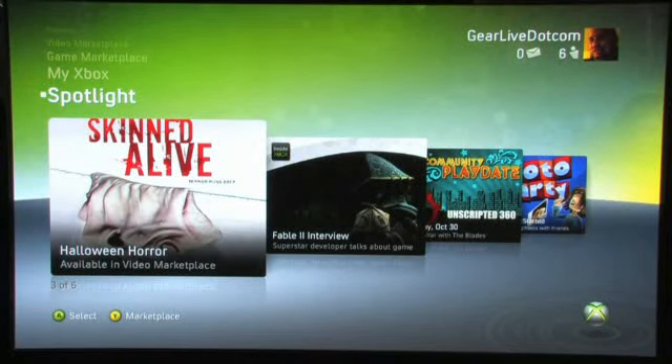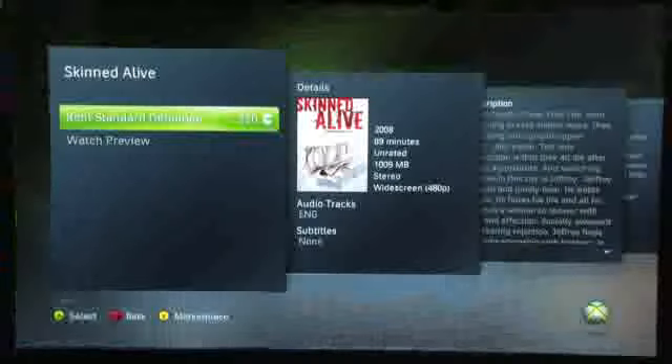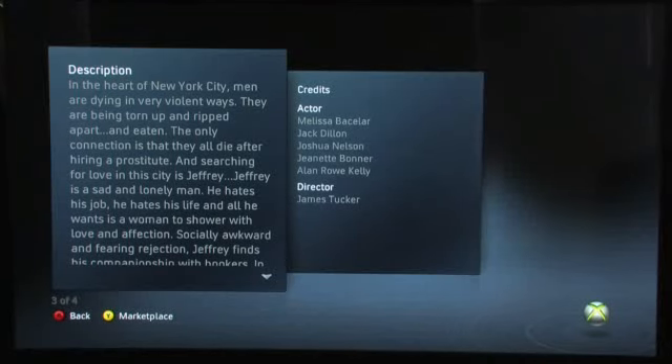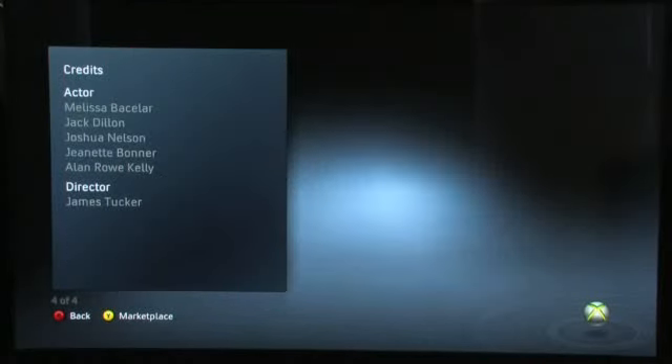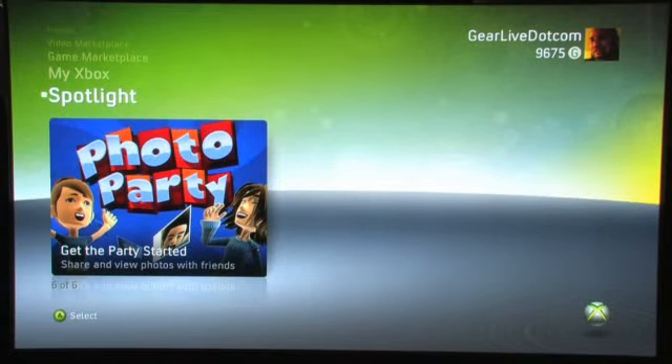Skinned Alive is some sort of movie — you can rent that right from here or watch a preview. They're very good about giving you details about the content, including credits and who stars in that particular movie. Interviews, community playdates, and photo party. Photo party is actually something new where if you get a party of people together, which is a new feature in the new Xbox Experience, you can share photos with up to eight people.